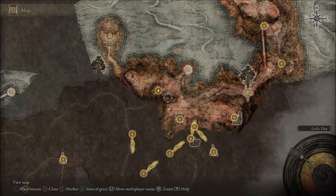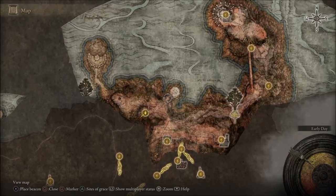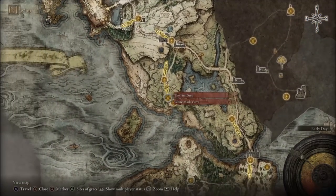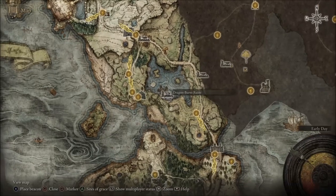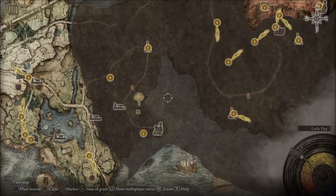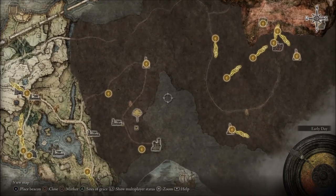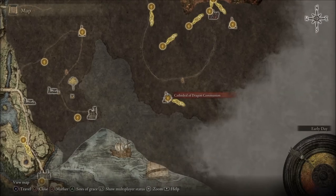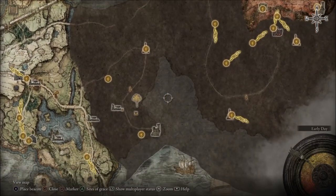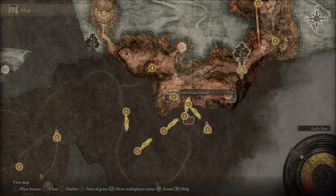Hello ladies and gentlemen, today we're gonna get the Somber Smithing Stone 8. This is the area where to find it. You want to start from here, walk up — there's gonna be a hole that teleports you to this side. You run out of the cave, then run to the left side, go down to the build-down area, and it's gonna take you to this area right here. Just look for the blue teleport.